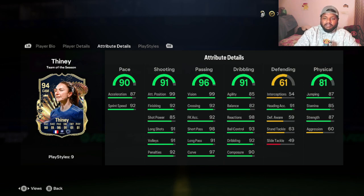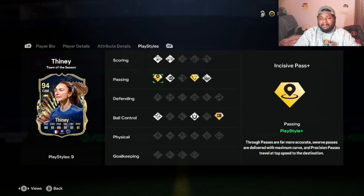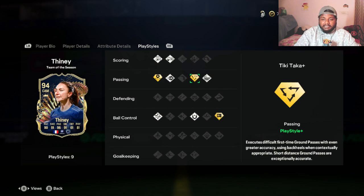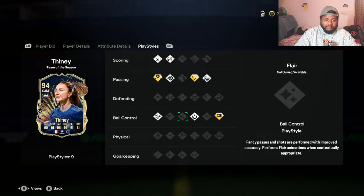Going to play styles, she has two at scoring - Finesse Shot and a short one. In passing she has two play style plus slots: Incisive Pass Plus and Tiki-Taka Plus. She also has a play style plus in Ball Control, described as 'Press Proven' - keeps exceptionally close control of the ball while dribbling at jog speed and can shield the ball much more effectively from stronger opponents.